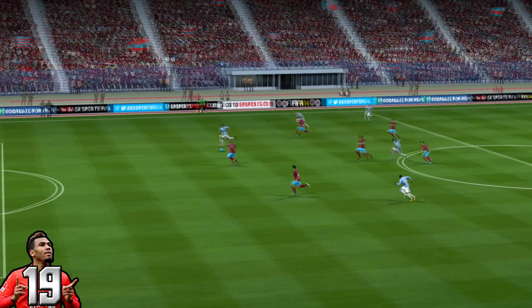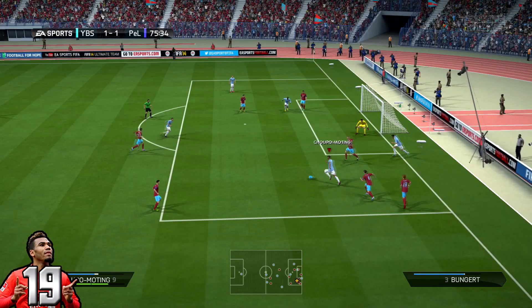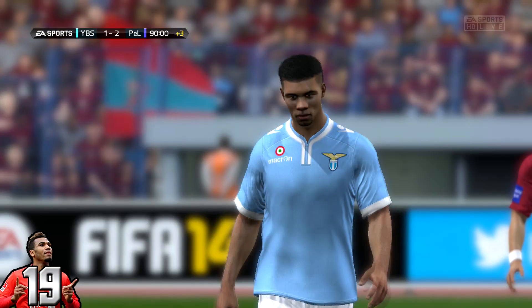I can't remember which gold goalkeeper that is — I think it might be Adler or something like that — but it's a very nice finish. Chupo Moting doesn't score the next goal but I think he takes part in it, doing a few nice skills and playing it off towards the goalkeeper, ending up getting a corner. I do score from this corner, but it's not Chupo Moting — it's actually the Korean centre-back who gets the goal. And that ends up with another goal for Chupo Moting's total.